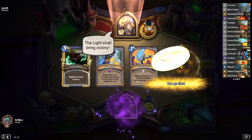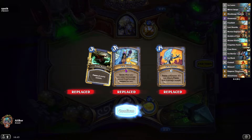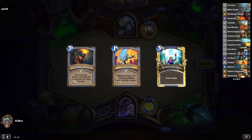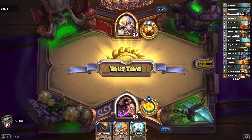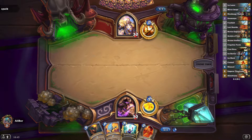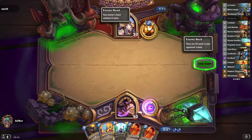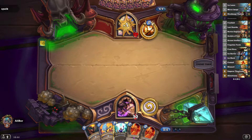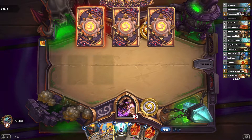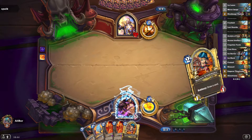Alright, now we've got Priest against us. It's probably some sort of Reno deck or Big Priest, so we should just mulligan for all our card draw to be able to cycle through our deck very quickly. There is not much interesting we can do at the start — just ping their face. We don't need to use Doomsayers yet; it might be useful a bit later.